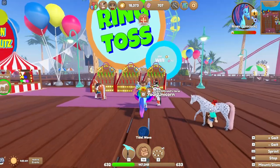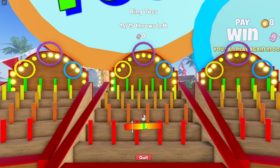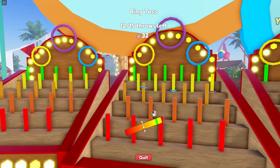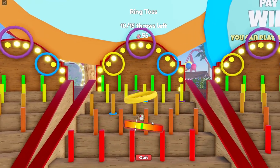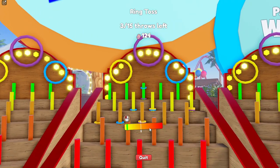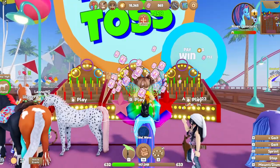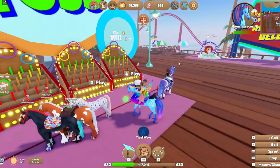What is this? Ring toss! I guess you can play some games, so let's try this. Okay, that's kind of easy, no? Yes, we have the green one, yellow, yellow — need to focus, it's really fast. Oh nice, another green. So I think we did a pretty good job — we get some extra tickets and we also have some coins.